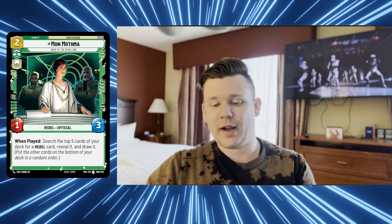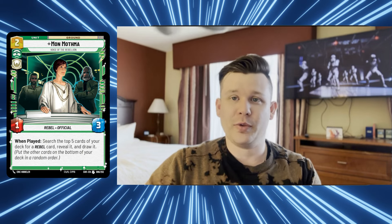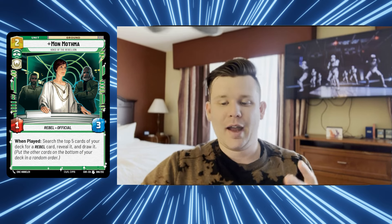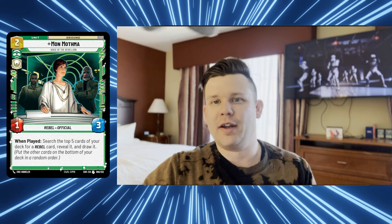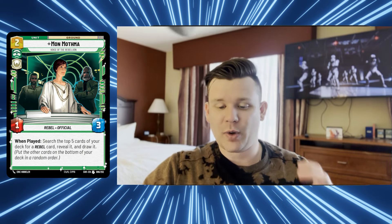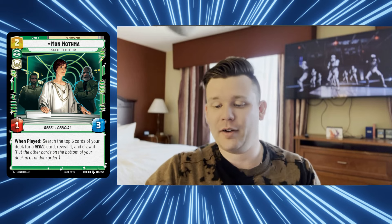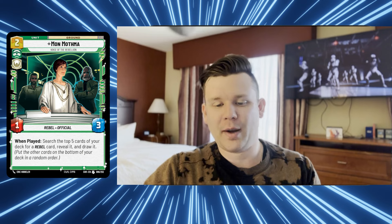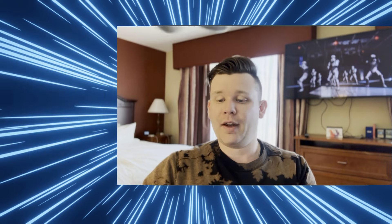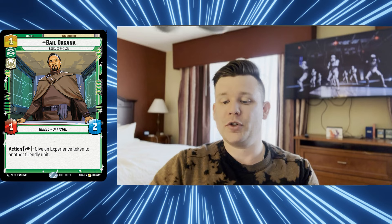Luke Skywalker legendary was sitting around $45 last I checked, so he'll be the big budget item. Everything else in the build is not too expensive. You don't necessarily need him, but he's a great finisher. For rebel officials, Mon Mothma is a two-one three-one - when played, search the top five cards of your deck for a rebel card, reveal and draw it. That card advantage lets you go through your deck and grab what you need. In singleton format you don't have multiple copies, so being able to delve into your library for Luke, an Alliance Dispatcher, or Lando gives you more options.